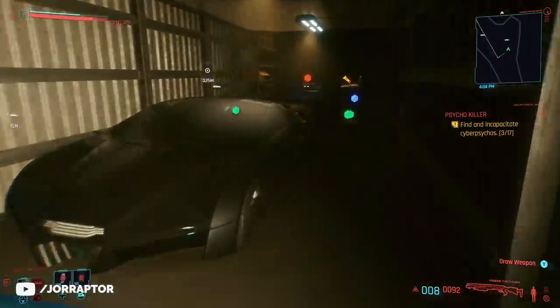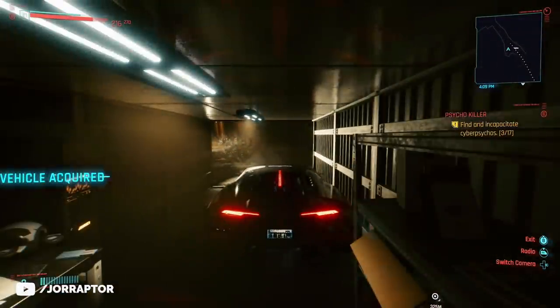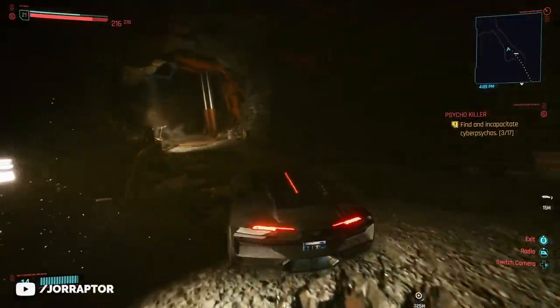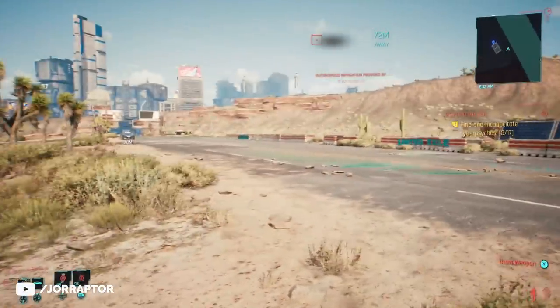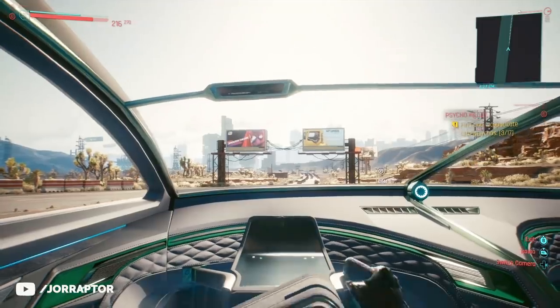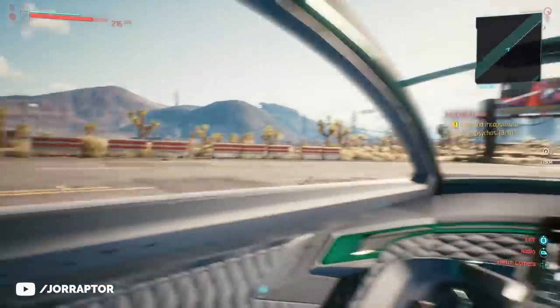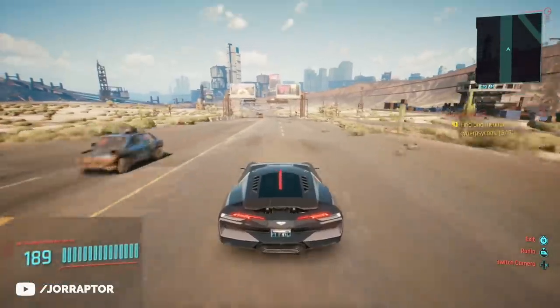There are some other items there too, but first for the car — just get inside and the vehicle is acquired. Drive away and you will also be able to call this vehicle at any time. It looks incredibly cool, even in first person mode, and it's way faster than the car you start the game with.